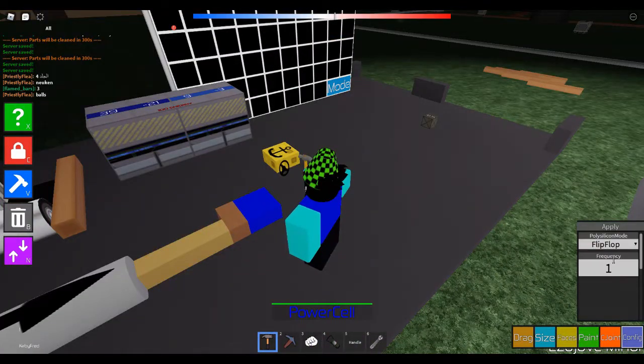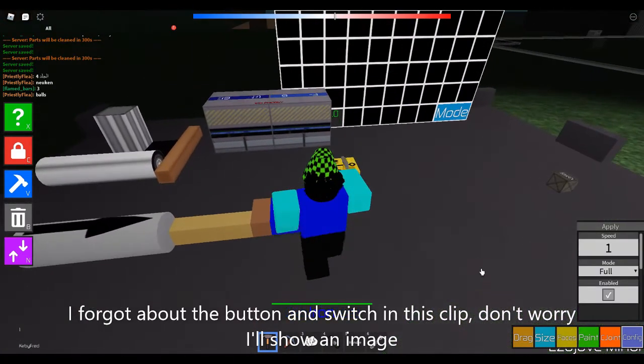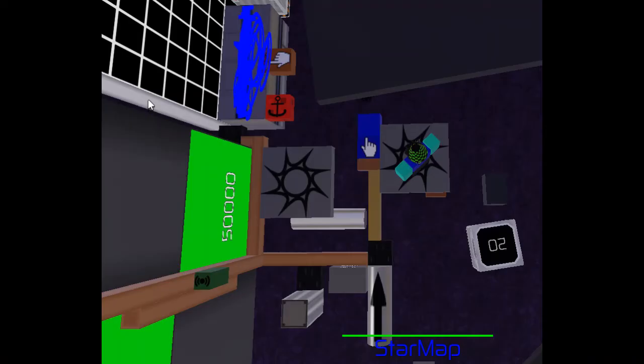This next part is hard to explain but I'll try. So basically, you need a polysilicon, trigger wire, button, and a switch. Put the switch on the ion rocket then connect the switch to your power source with a regular wire. After that, place a button behind the vehicle seat and put the polysilicon on the button. Then use the configure tool to change the polysilicon to topsy-turvy and the button's key input into anything you want. Once you do that, connect the polysilicon to the switch using a trigger wire and configure the ion rocket to 100.